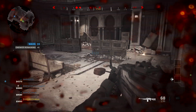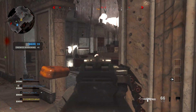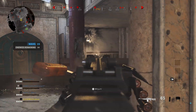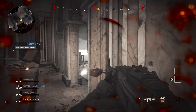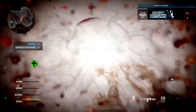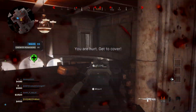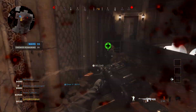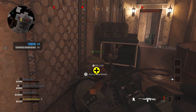By the time you reach wave 10, your first juggernaut spawns in. Juggernauts spawn every five waves in sets of two after wave 10 - so wave 15 and wave 20 will each have two juggernauts. Wave 12 introduces suicide bombers, and they keep spawning in almost every wave. They're a huge problem, cause a lot of damage, and aren't very enjoyable.